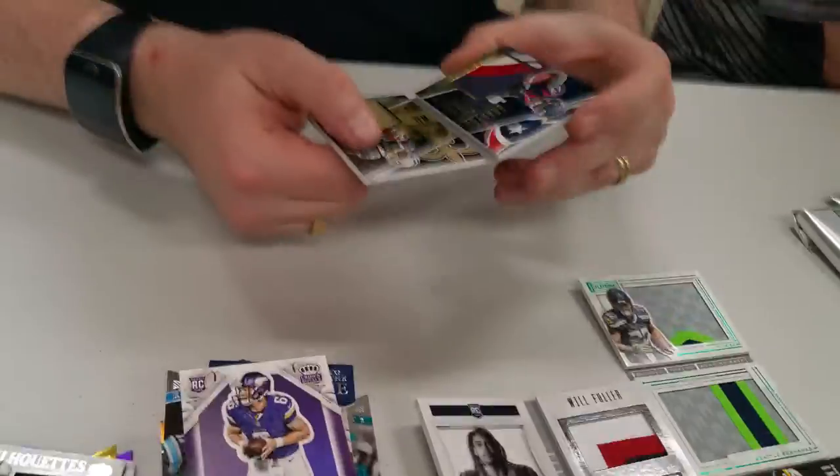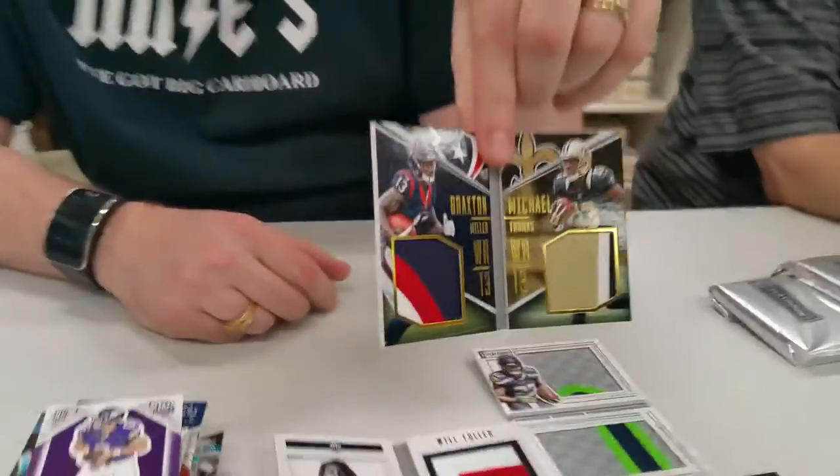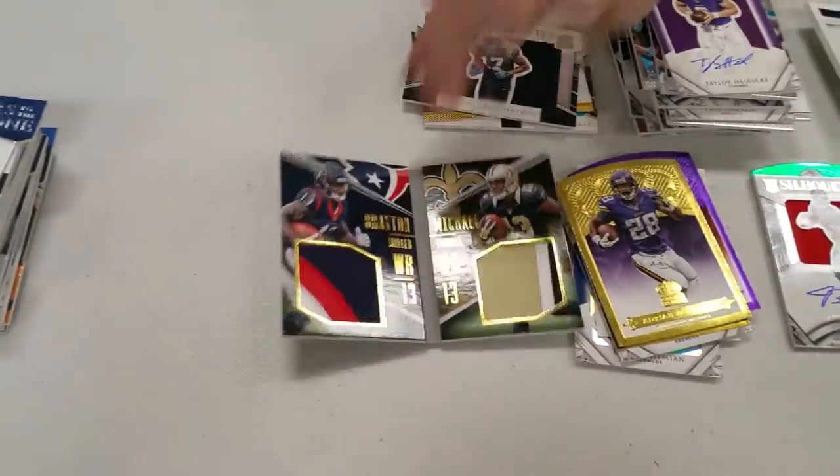Here is a Braxton Miller and Michael Thomas, numbered 7 out of 25 — nice. We'll be randomizing that one. Three more packs to go.